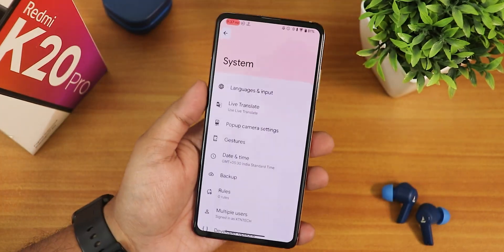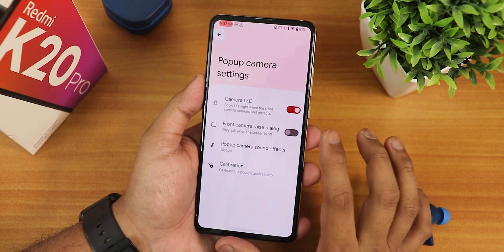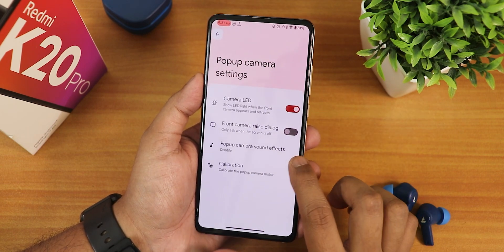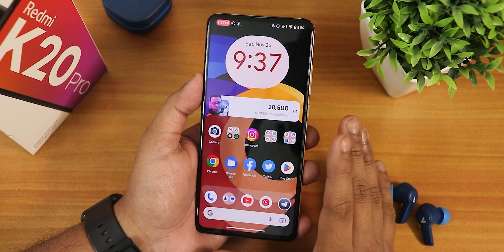We also have the pop-up camera settings, including camera calibration for the front motorized camera, the pop-up camera sound effect, the front camera raise dialogue, and the camera LED — which you can disable if you want.